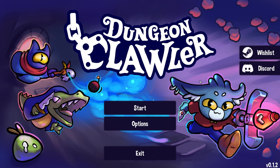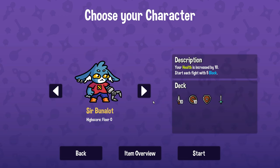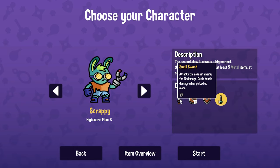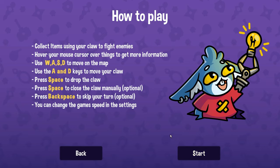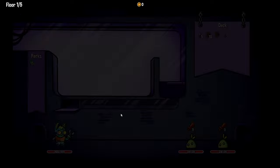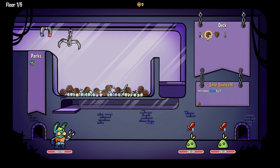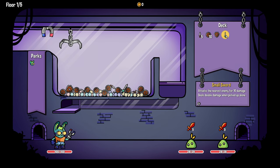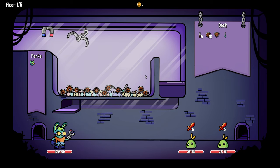Hello everyone, Jeff here, welcome back to the channel. Today we're checking out a big update to the dungeon crawler demo — probably one of the big surprises from the Steam Next Fest. It looks like they've added a new character, and from the Steam page and patch notes they've added a bunch of items as well as upgrades to a lot of items. This character gets one strength if you collect at least five metal items at once, and his second claw is a magnet.